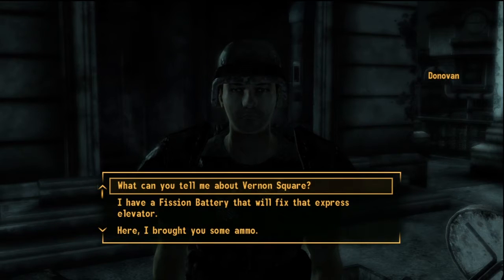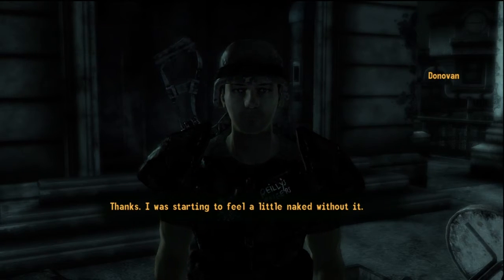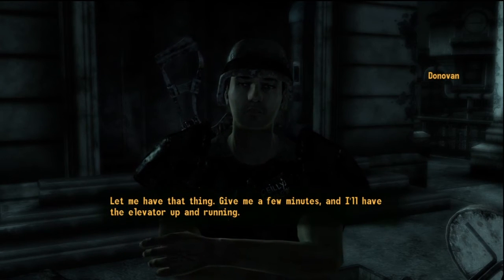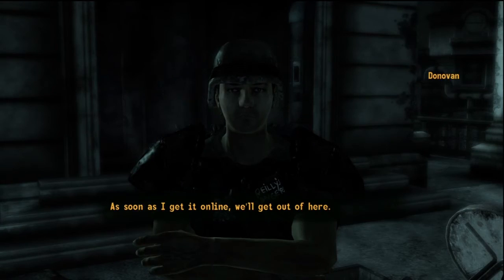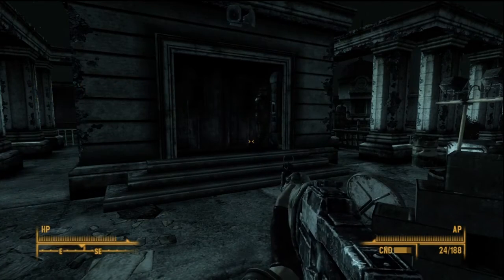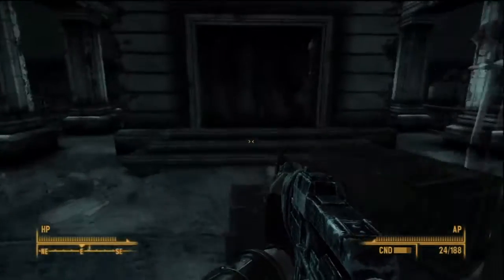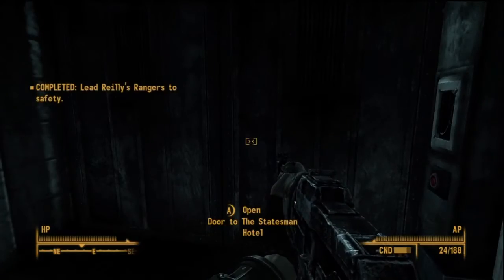Speak to Donovan last, give him ammo, and then tell him you have the battery. He'll take it and give him a few minutes to get the elevator up and running. As soon as it's online, they'll get out of there. You just have to wait a little bit, and then Donovan's going to say it's running.